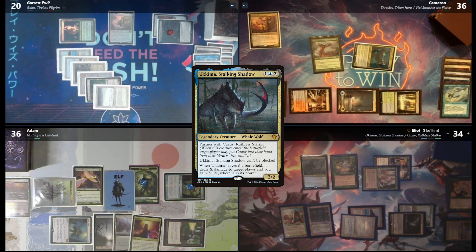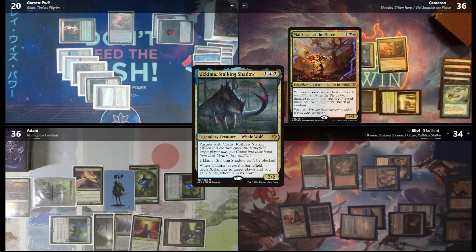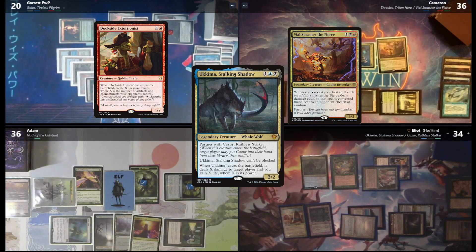In response, I'm going to cast Vile Smasher. In response, I'm going to cast Dockside Extortionist. We made this an editing nightmare. Dockside — any more responses? I believe I get 5 treasures. I have an Aluren, Cameron has a petal, I've got 3 over here — yeah, so 5. I'll get 5 treasures. Vile Smasher — any responses? I have no response to Vile Smasher. Ukima — any responses? I'm good on the Ukima cast. I don't have anything.